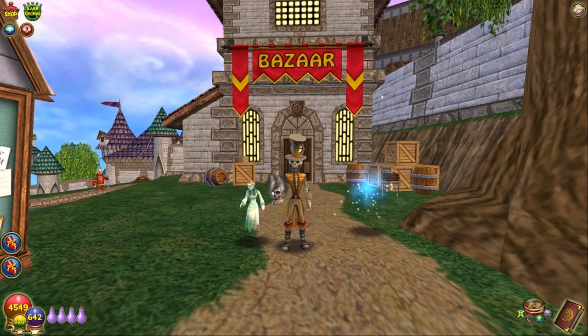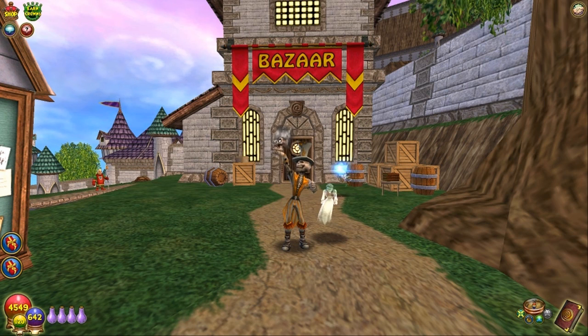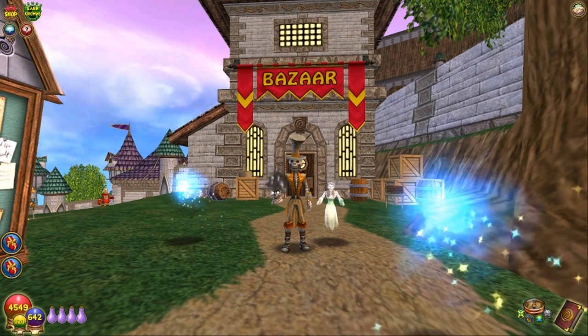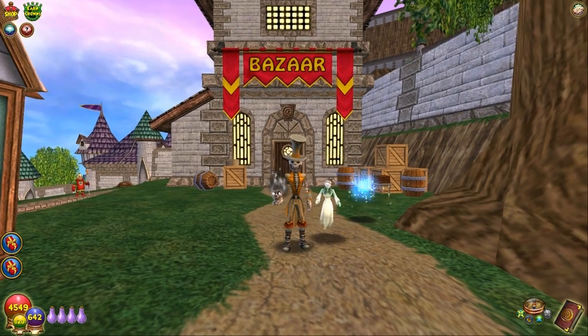Seven possible Skull Gulcher mounts, plus the Larval Worm Pet, plus a bunch of gear, plus a bunch of this, plus a bunch of that. Let's hope that these packs contain the gear increase in stats that we have been looking for since Mirage came out. Let us hope. Let's cross our fingers now.